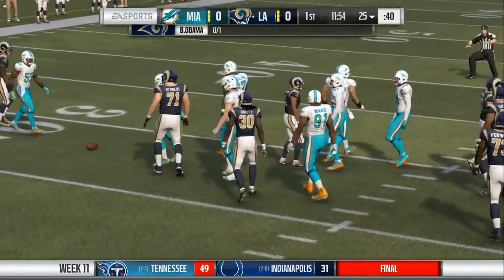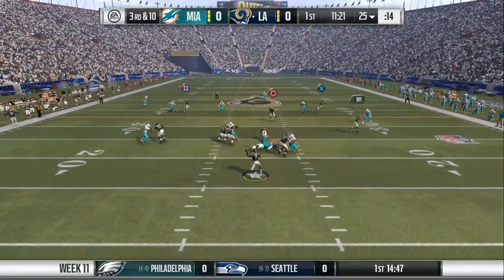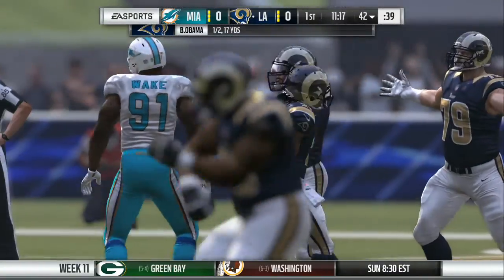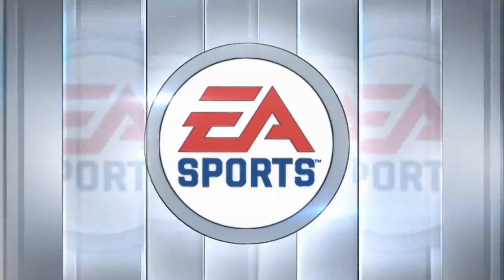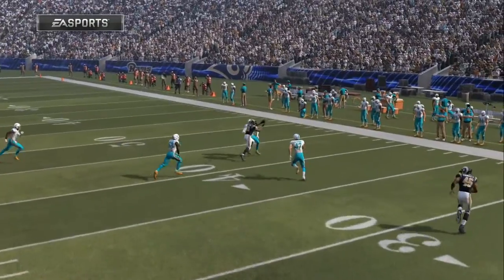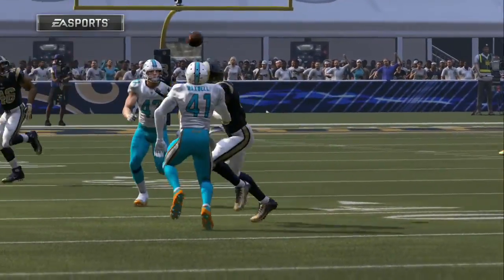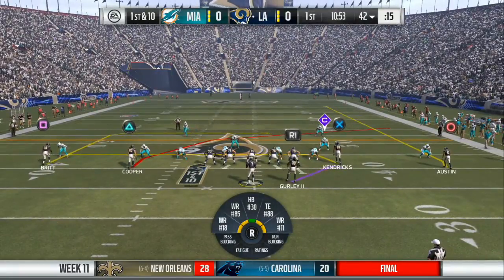Episode 9 of this Madden career mode. Getting pretty far into the series already. Facing off against Miami, and our first drive is going to end up with a deep pass down the right side — that is going to be caught for the first down. Nice play by the wide receiver to make that catch. Let's take another look at that one. Perfect throw from Obama — man, is that a tight place to make that catch, but he's able to throw it right in there perfectly. And a nice catch by the wide receiver, holds onto the ball through the contact.